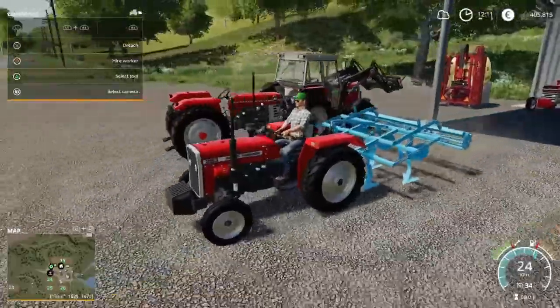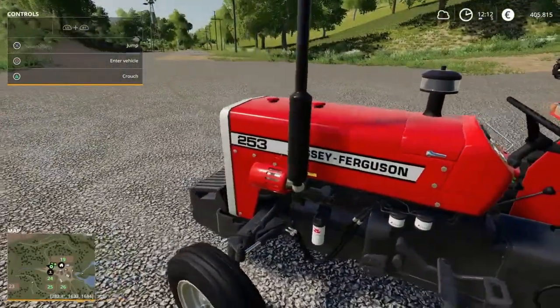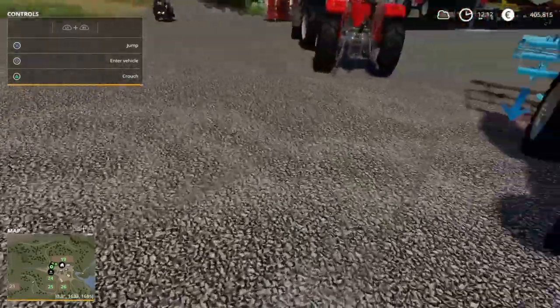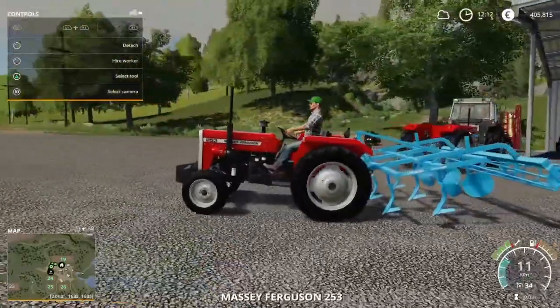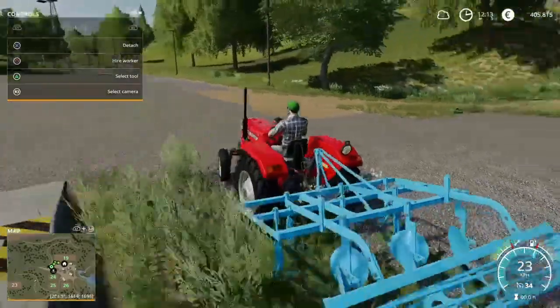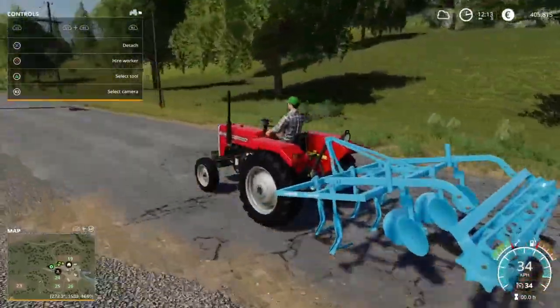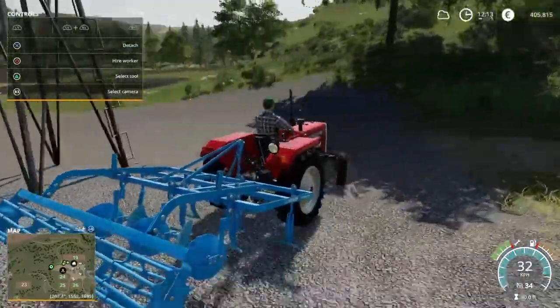This is the Massey Ferguson 253, turboed as well. It's got the grill at the front. This tractor looks better in four-wheel drive but I don't have the four-wheel drive version. I haven't used it yet but it'll all be used in the video unless it's underpowered and then I'll have to upgrade it again.